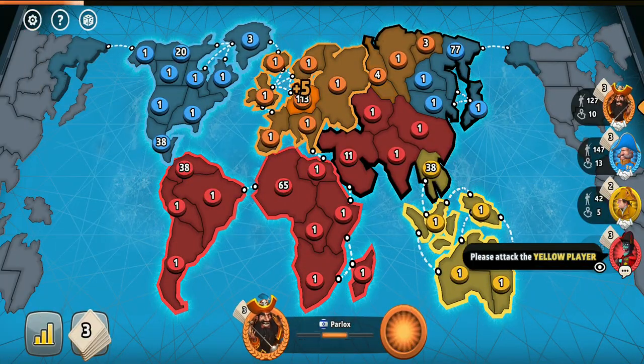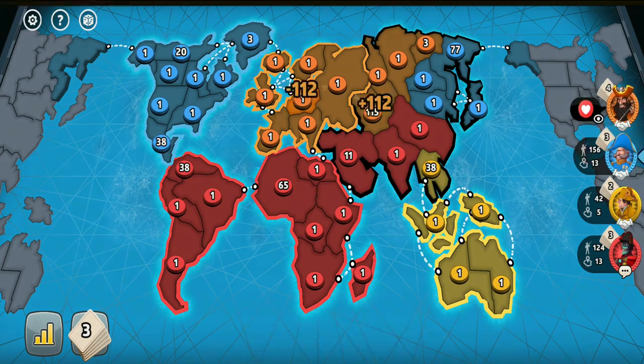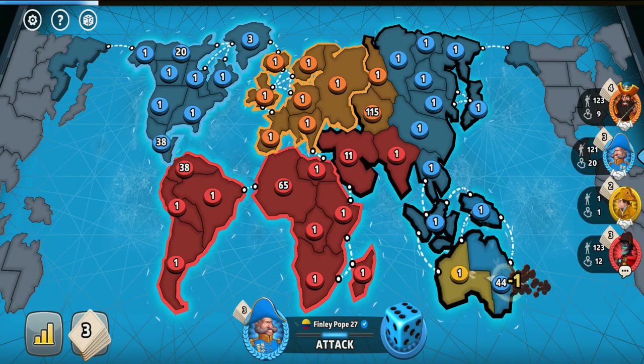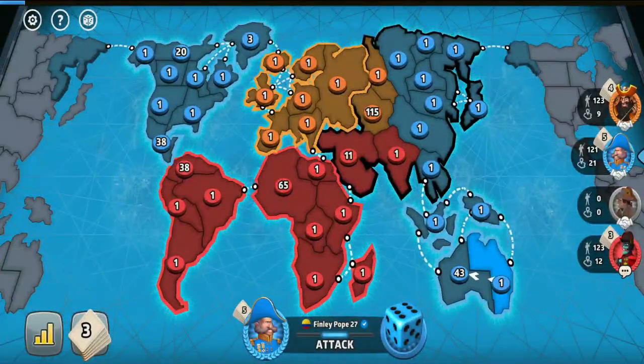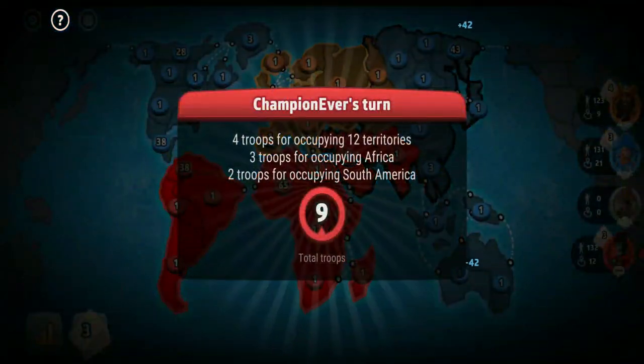The orange player didn't attack yellow that turn, but instead fortified his biggest army to potentially take him out next turn. But thankfully, the blue player then stepped in and took the yellow player out by himself. He was the strongest player, so technically he was the one who was supposed to take yellow out.